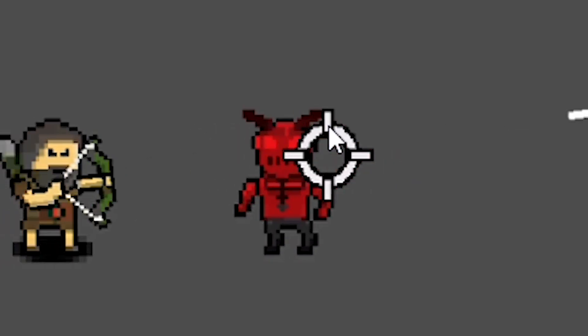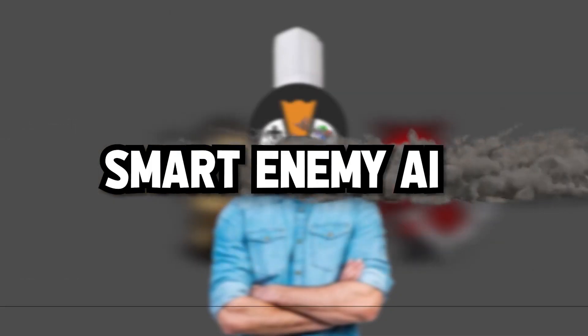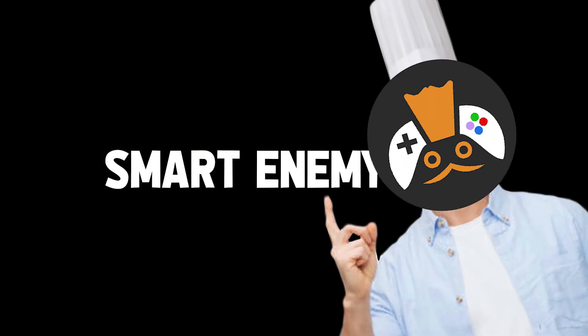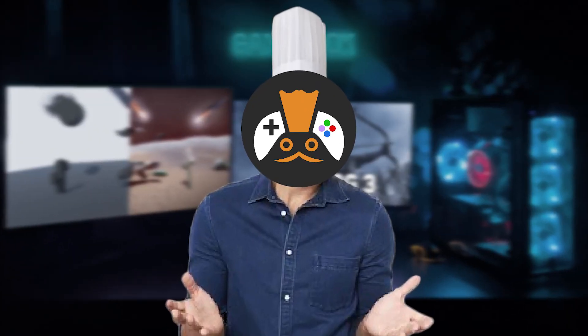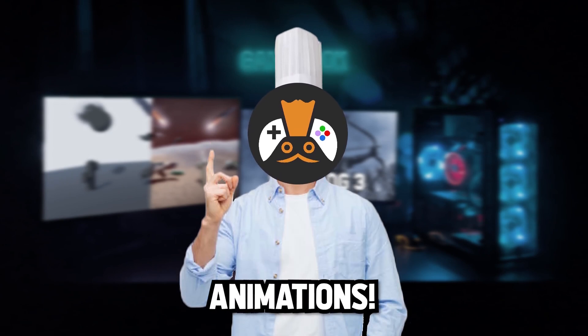We also have a crappy enemy, which as you probably already know, in this episode we're gonna make a smart enemy AI. But before that, the enemy's animations are kinda questionable, so let's make some new and fresh animations.